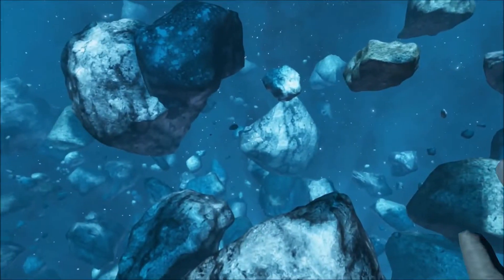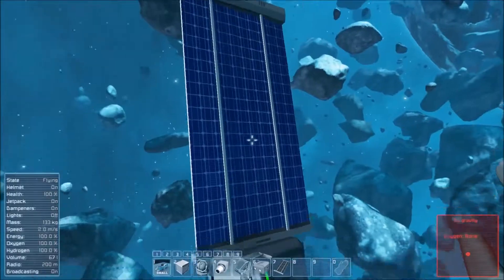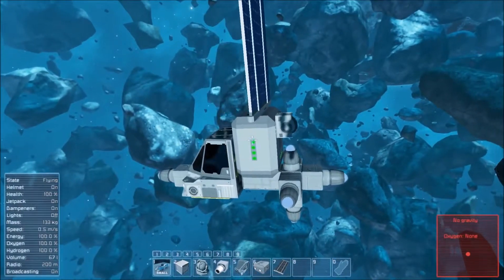You can also use a solar panel. You just place it anywhere on the ship and it will charge the batteries automatically — no confusion there.